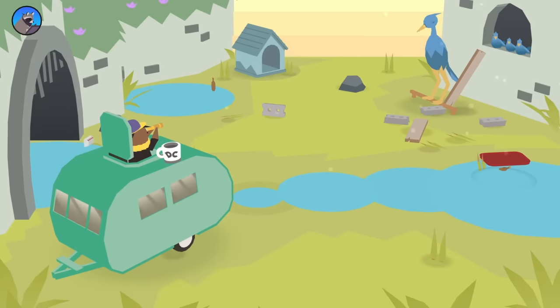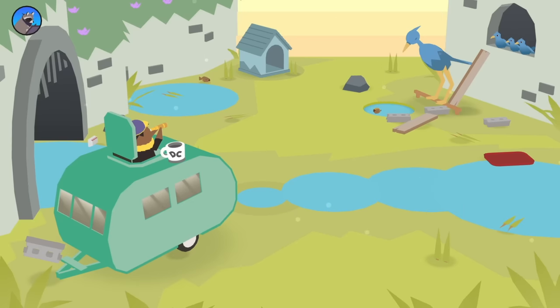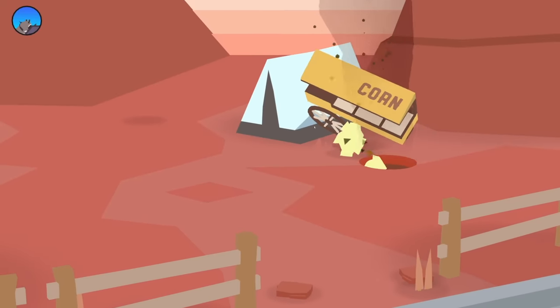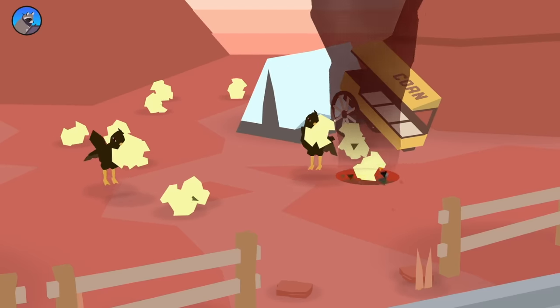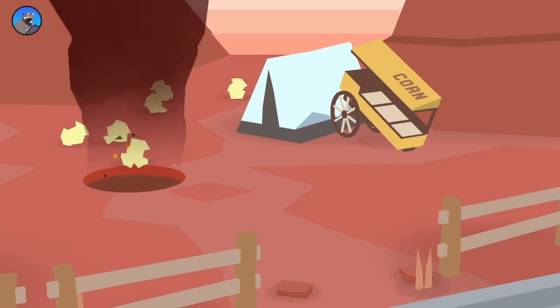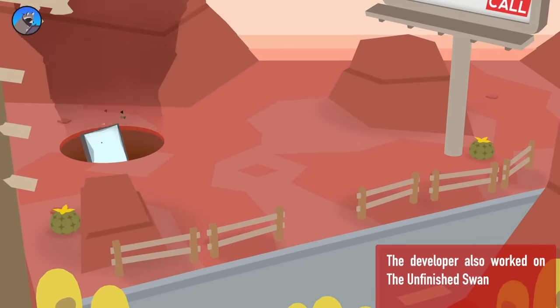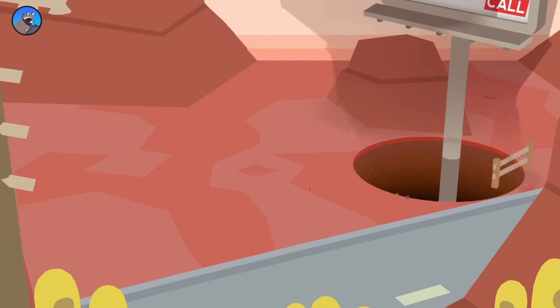It starts to add little puzzle elements as well — there are points where you have to empty out ponds. You fill your hole with water and take it to a bird to get rid of the water. Eventually you get catapults, trampolines, and all kinds of things that power up your hole. The writing is fantastic and the story is great. The gameplay is just as addictive as Katamari. I played it all in one sitting — it's maybe two and a half hours. Any game where raccoons take over a town because they want all the trash is a game I want to play.